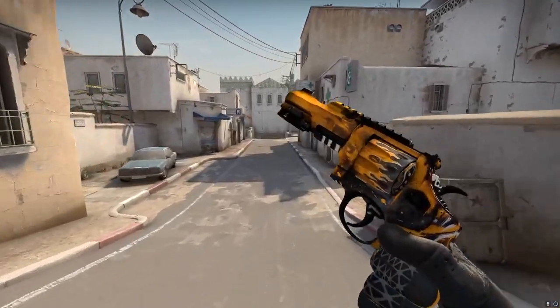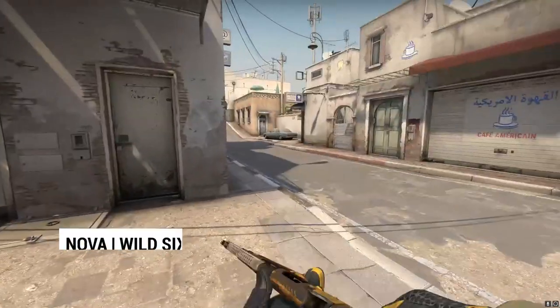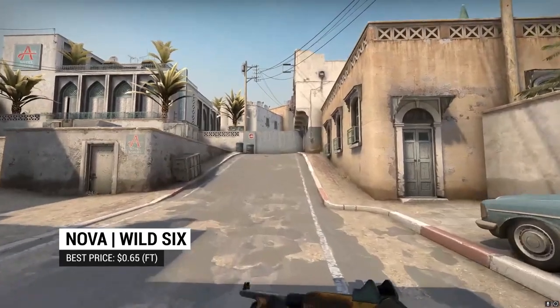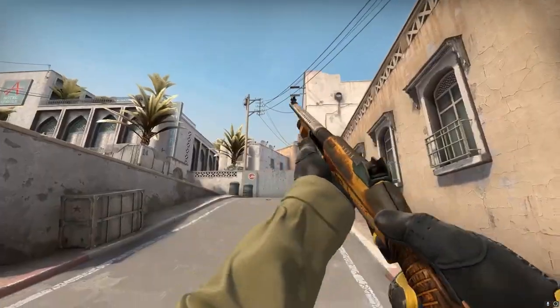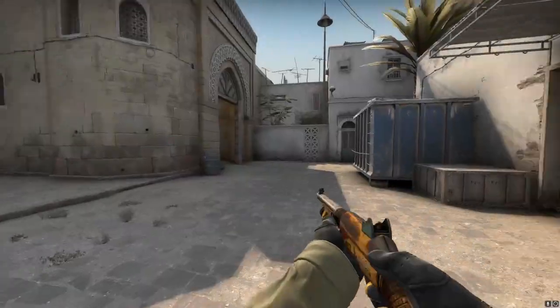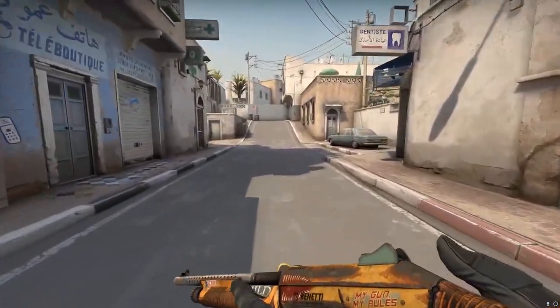A good choice for any AWPers out there. On to the shotguns — we start off with the Nova Wild 6. It came down to a contest between this and the Antique; both kind of fit the theme. However, we prefer the post-apocalyptic vibe of the Wild 6 to the tire-hunting vibe of the Antique. It might not be perfect, but it'll do for this collection.